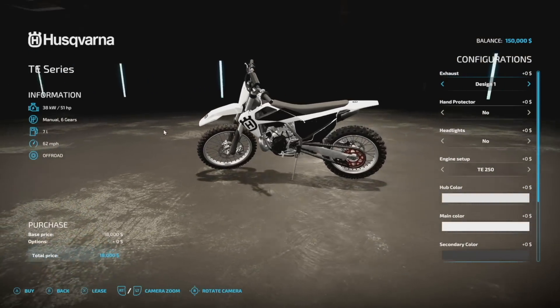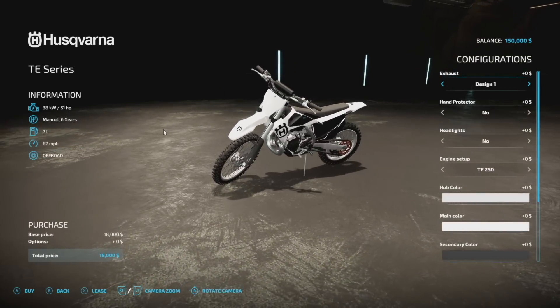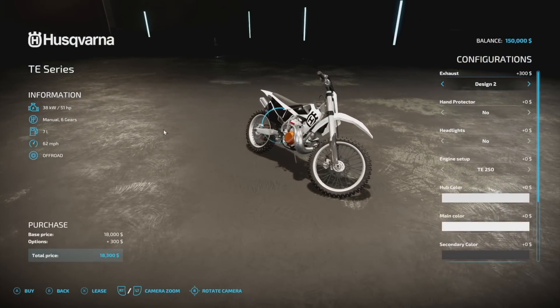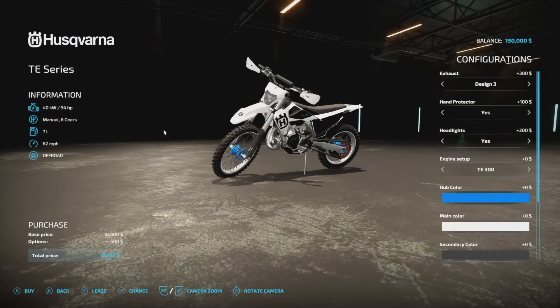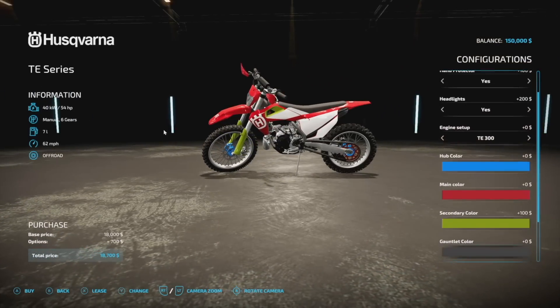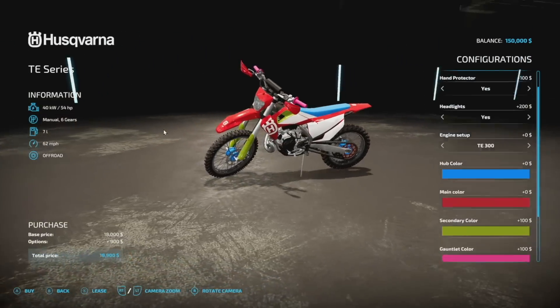For Farmstitch Assault, we have their Husqvarna enduro pack — two dirt bikes available for all platforms, both nine slots on console. Starting with the TE series: 51 horsepower, manual with six gears, seven liters of fuel, 62 miles per hour. There are exhaust options, hand protection, headlights (start with none but you can add one), and engine options from 51 to 54 horsepower. Hub covers, main color, secondary color, handlebar color, seat color — we'll go blue — and rim colors in chrome, because why not.